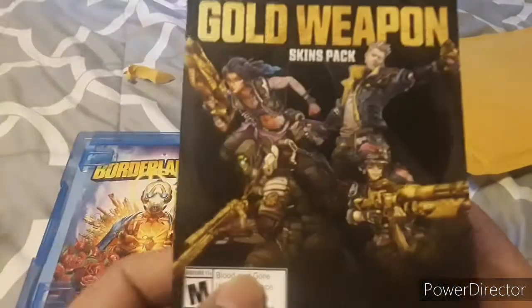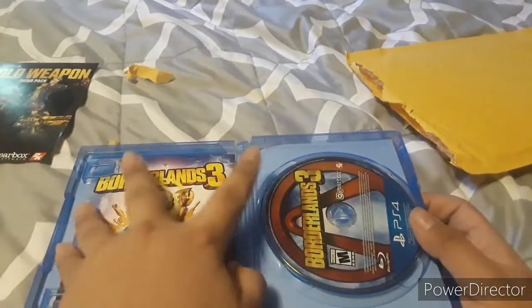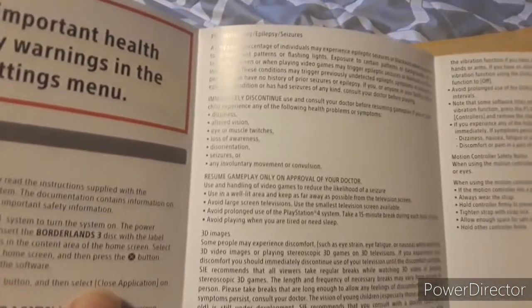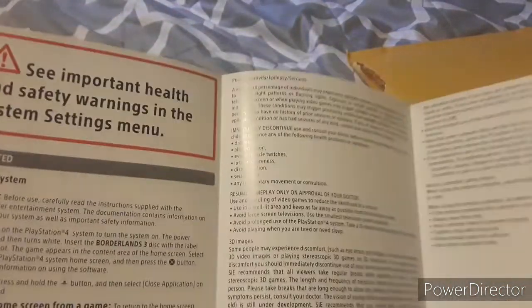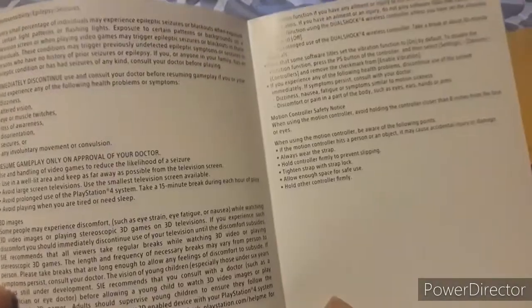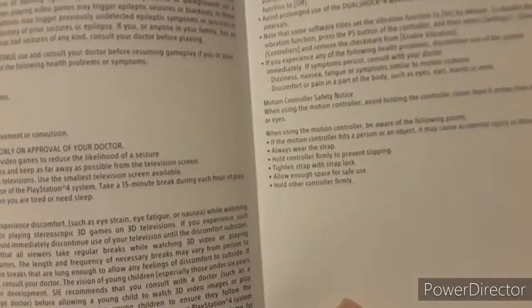This thing also comes with a code. We also got the instruction manual — the game manual about how it works. This manual here covers how you get started. This one is for the console, and this one here is for epilepsy and seizures.